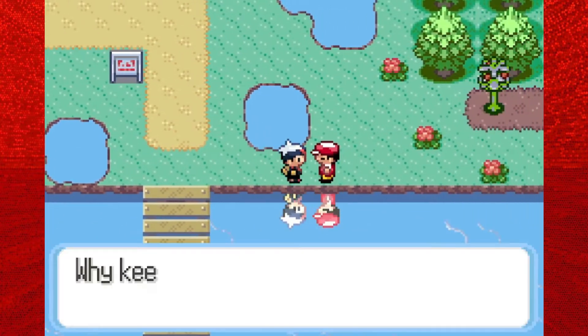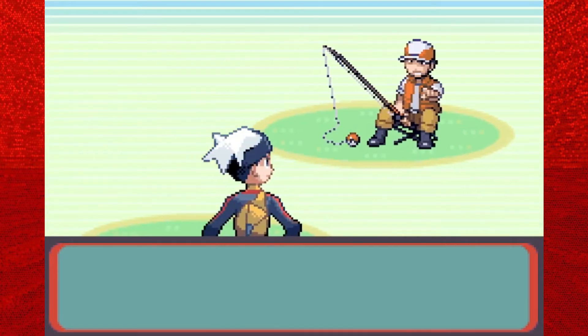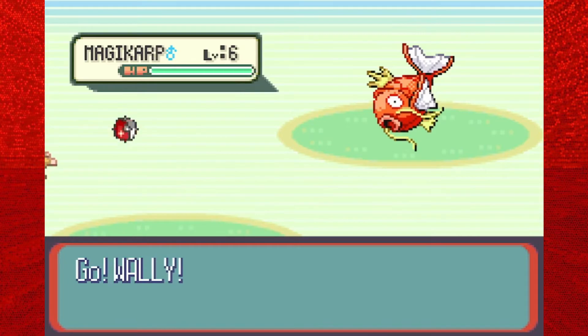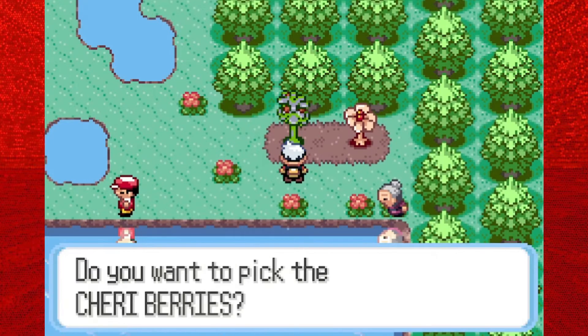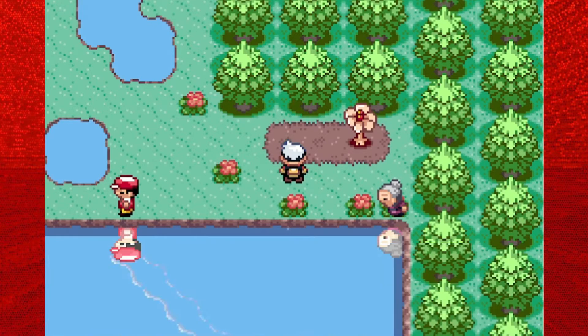Moving on, we have one more trainer to battle — a fisherman vibing right at the end of the bridge. He's got three Pokémon, and they were all Magikarps at level 6. Ralts got up to level 10 as we pick up these final two berries.